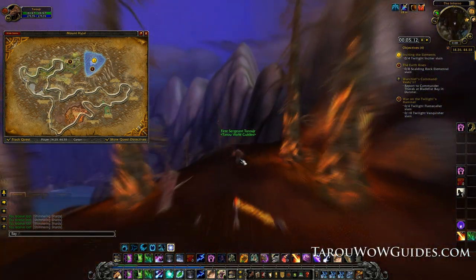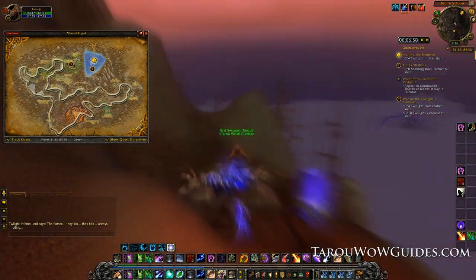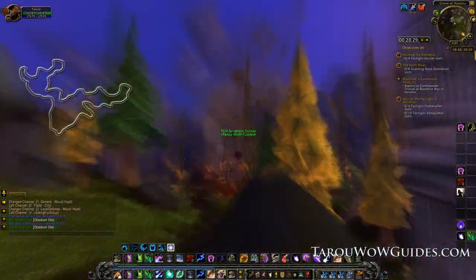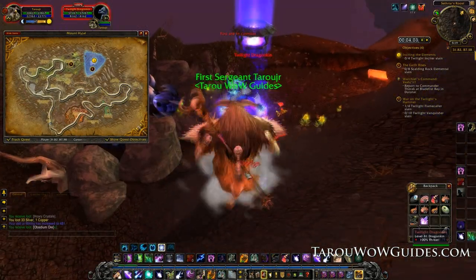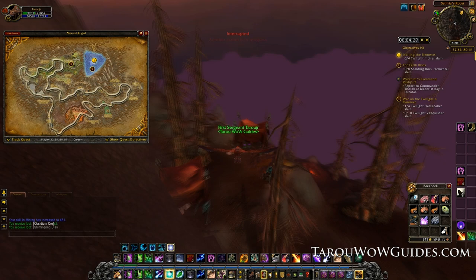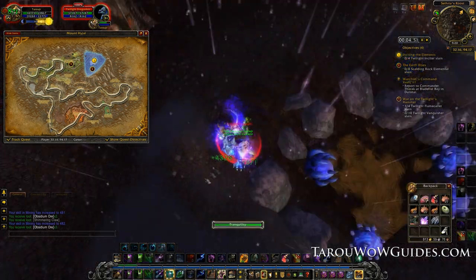I noticed I wasn't finding nearly as many nodes as I should be so I did a quick who check and it gave me my reason — there were six or more others likely farming along with about the same number of Alliance. Even with the high competition it won't slow you down much. After reaching 475 you can head to Deepholm or Uldum. Since there are a lot of rich nodes and level 85s farming Uldum I stayed in Mount Hyjal, but Uldum can be better for most so I suggest going there for extra gold from elementium ore and a better leveling route.